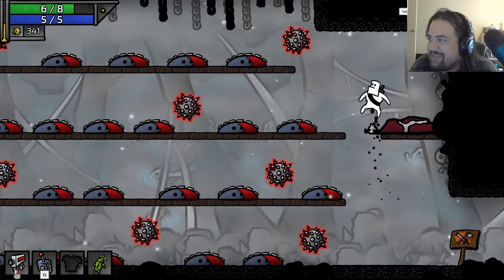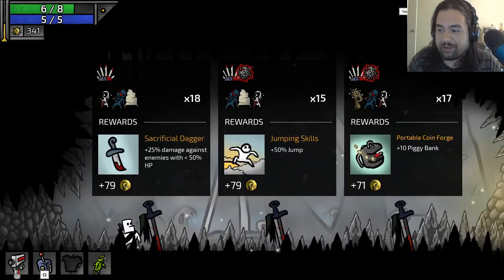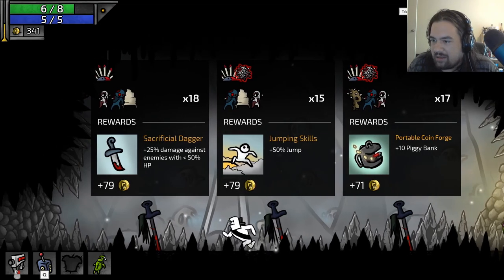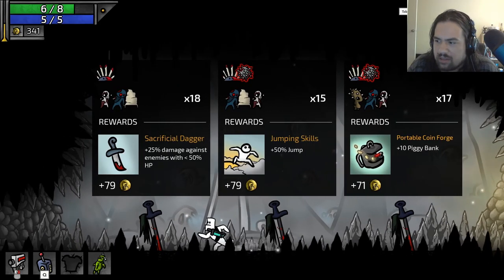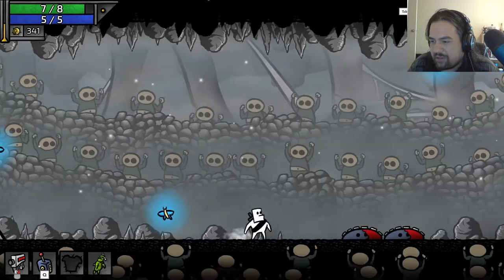Alright, weird room — see you later. Rewards: plus 25% damage on executing, a dagger, better jumping skills, a piggy bank. It's really between these two — the piggy bank's a moot point. Dagger or jumping skill? I feel like you kill things really fast already — the jumping is gonna make me jump into the worst things. Yeah, we might as well just kill things faster.